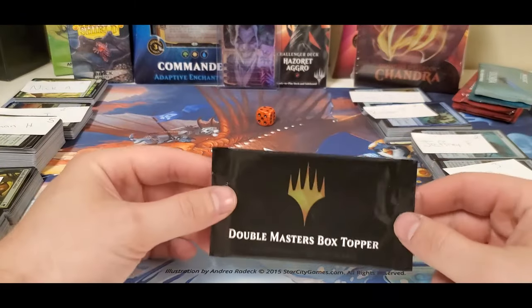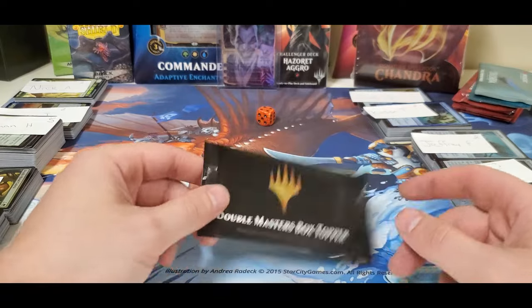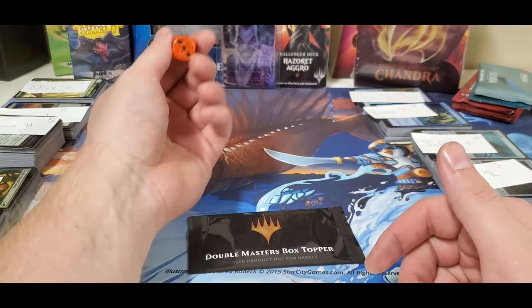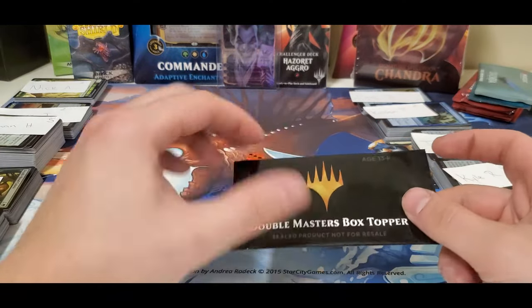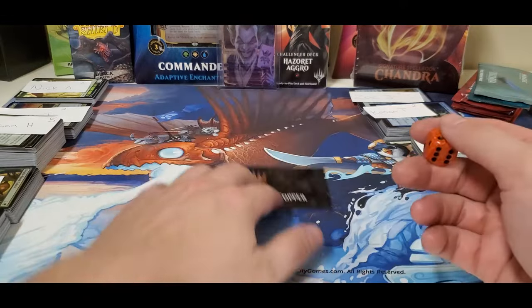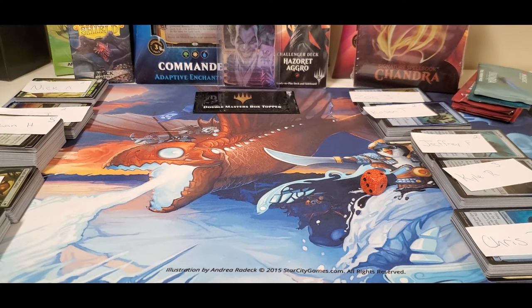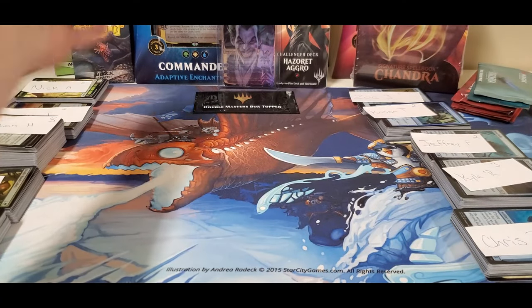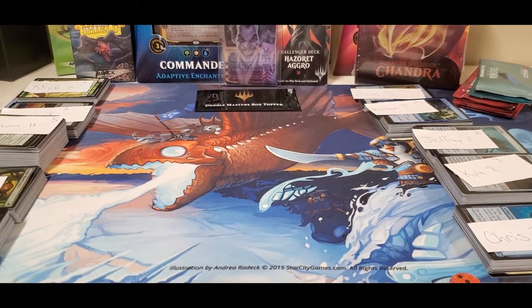We've got two box toppers to give away. I had to step away for a second — my youngest was crying coming down the stairs. The way it works: I roll a dice and whatever number it lands on is how many times we randomize the list. We do that twice for two box toppers. First round rolled a two, second rolled a three — so we randomize twice for the first winner and three more times for the second winner.